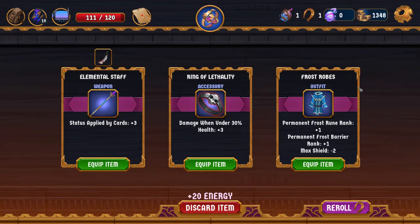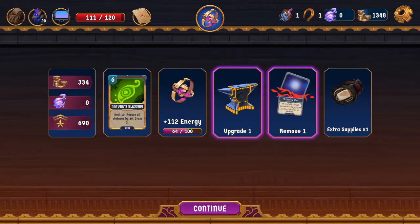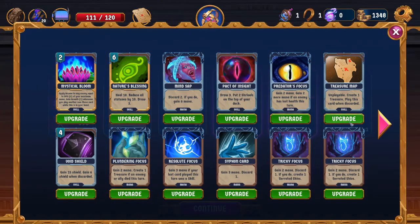One of the new items this patch is Frost Robes, but unfortunately it doesn't actually give permanent Frost Rune and permanent Frost Barrier — it only gives starting Frost Rune and starting Frost Barrier. It's still pretty useful, but not as good as we would like. Forbidden Rites is interesting, but I think Nature's Blessing is better because that lets us more aggressively play around bleeding out our own health.